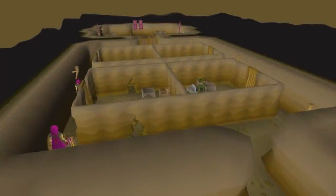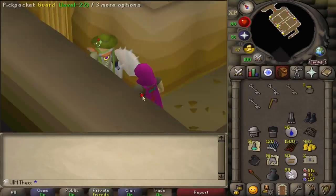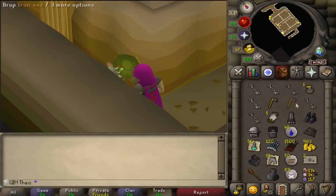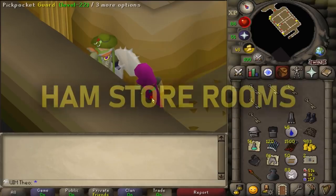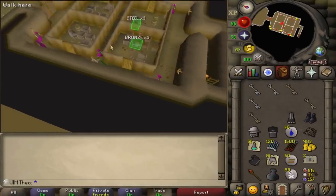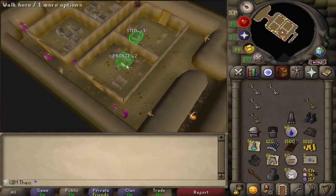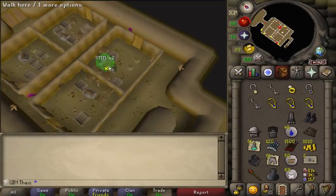If you're an Iron Man, you'll know that stealing jewelry and alching it in the Ham Storeroom is a great moneymaker. Sometimes though, it can be tricky to locate which key corresponds to which chest, so with the Ham Storeroom plugin, it tells you which chests you can open with the keys in your inventory. This saves you from trying to find the right chest and overall increases the amount of GP per hour that you'll get.